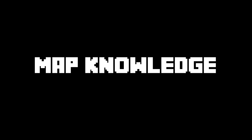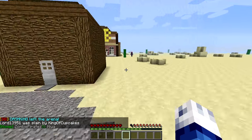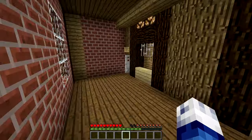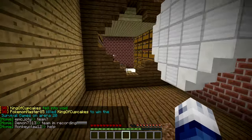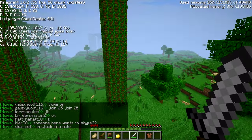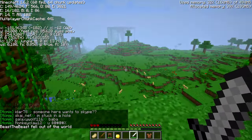The next thing we're going to learn about is map knowledge. Being able to know the maps you're playing on is very critical to help you win in Hunger Games. You can give a little to get a lot. As you can see I totally pass up a chest here in order to go to a place where I know there are a lot more chests and better loot, trying to get there as fast as possible. The next thing to know about map knowledge is getting the high ground — the higher the ground, the better vantage points you get and the more things you see, whether it be enemies or loot.